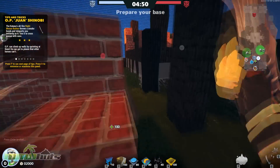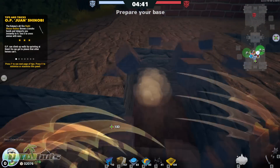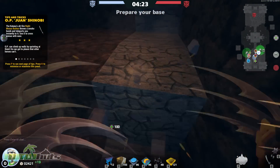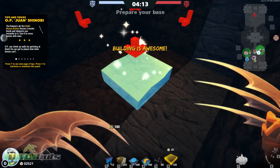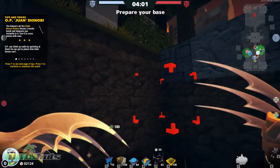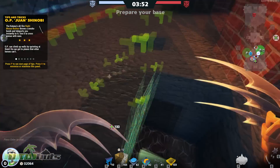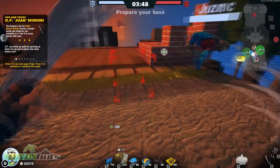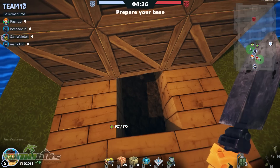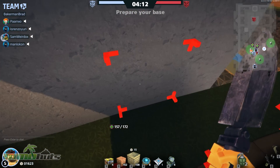Every game starts the same way: you set up your defense. Each character has different uses for setting up. You can use traps — like if you're the OP one Shinobi, you can set up spikes, glue, false walls that blend into whatever block you place them against. You have to be careful to choose the right block, otherwise it'll look obviously out of place. After you get set up, the goal is to blow up the enemy cube, so you want to make sure you can see enemies when they try to attack.